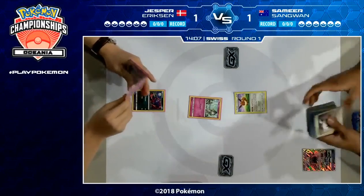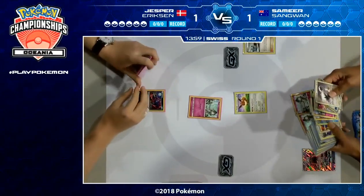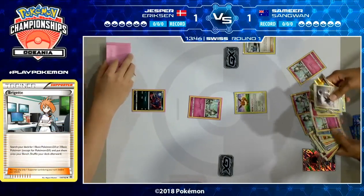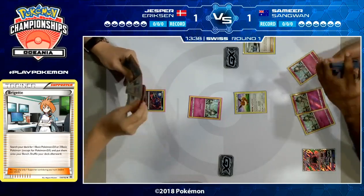But anything can happen, especially when you're playing a Stage 2 deck — if you don't have the Rare Candy at the right time, it's very easy for Zoroark GX to be very aggressive and prevent you from setting up. We do see Samir going first in game three, which is a huge advantage. If you're in a best of three, it's always best to win game one — that way if you lose game two, you get to go first in game three. We do see a Bridget here and he goes straight for three Ralts. He knows if he gets multiple Gardevoir out, he's going to be in a great position this game.